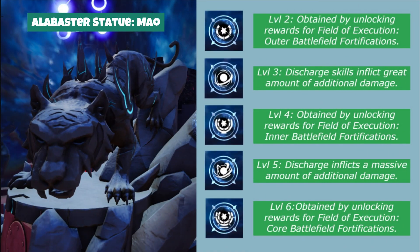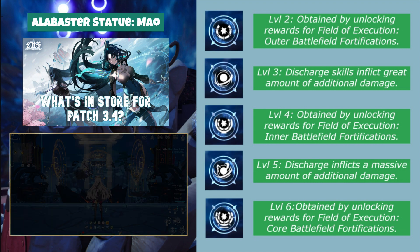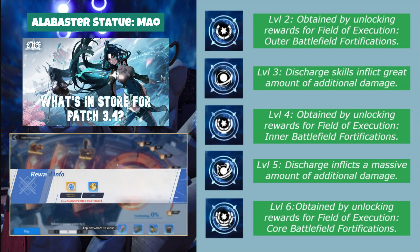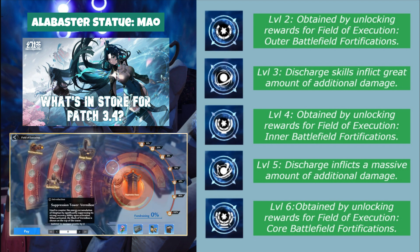Finally there's Alabaster Statue Mao, which will open up the second lock to the Field of Execution milestone rewards. Basically Xingqian will be relocated to a locked area, and the way to break the force field locking him in is to contribute materials to the Field of Execution headquarters. The progress tracker is shared among the whole server, and once you reach a certain milestone there are corresponding rewards — that is where this statue comes in. However, getting the progress bar to 100% will take a very long time, so upgrading this statue can actually wait until you've maxed out the other three.